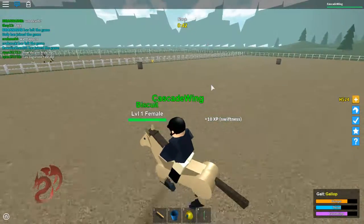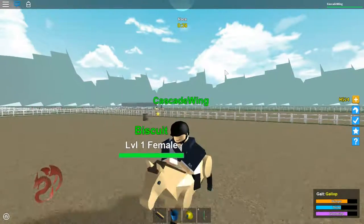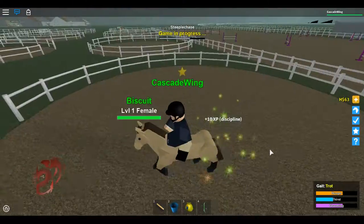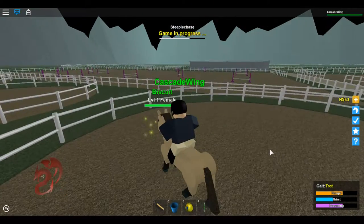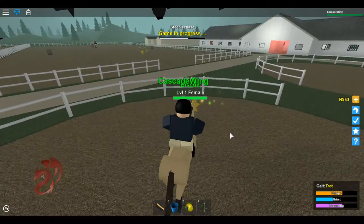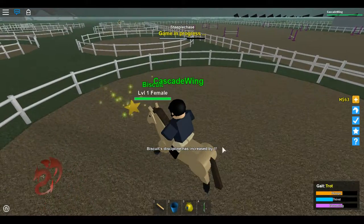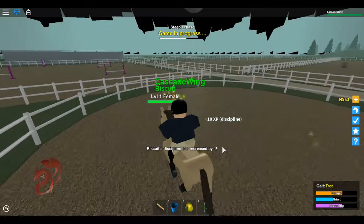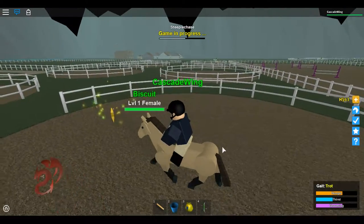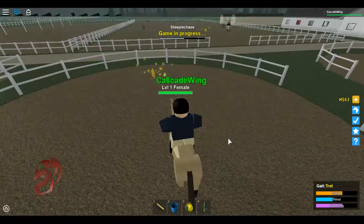I'll show you the other activities to train your horse, and then that'll be it for training. Basically what you do is go around and grab these stars. This one's a lot easier than the racing one. On the racing one, it's best to run and then stop right before the star to go to trot and walk around the barrel. Here, you basically just walk around and get these stars — it's not that hard at all, fairly easy and simple. So I'll move on, and that's it for discipline.